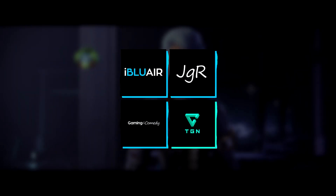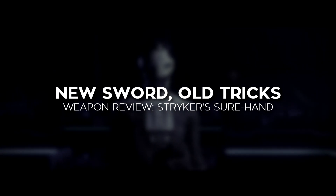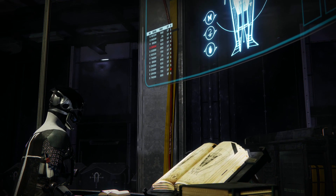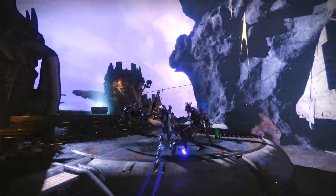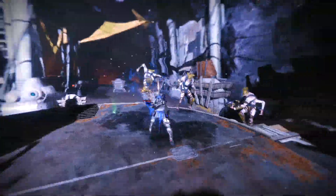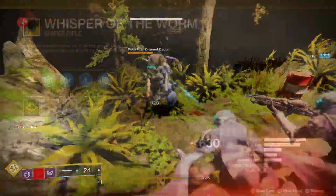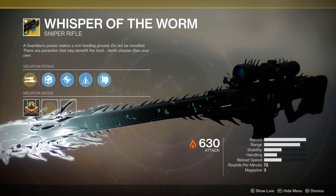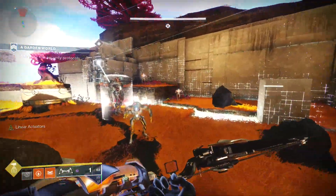After making weapons in the Black Armory's forges for a month and believing I'd experienced all the weapons they have to offer, I was surprised to find that they had one more trick up their sleeves. But unfortunately, their final trick is a sword. In Destiny 2, swords are considered heavy weapons, which means they occupy a heavily contested weapon slot reserved for guns like Whisper of the Worm and the Black Armory's own Hammerhead machine gun.